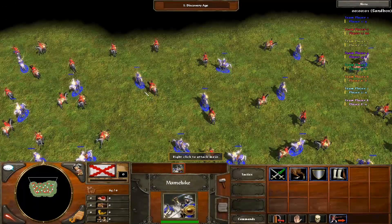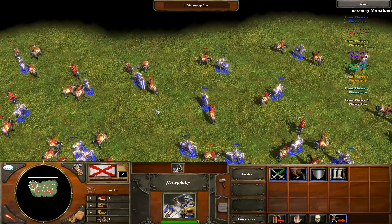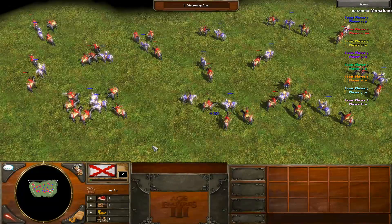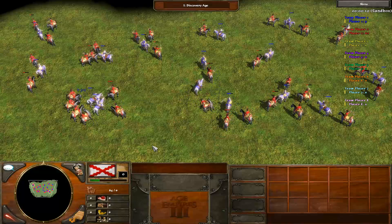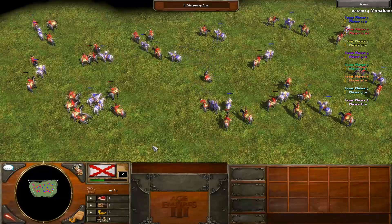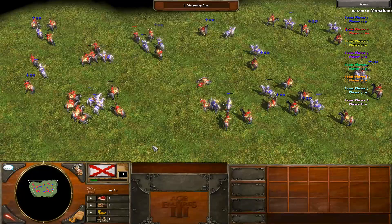However, as you can see here, the attack move will make all of your selected units immediately target the closest enemy unit to them. This time, my units are not bumbling around into each other, taking damage, and are instead efficiently straight into doing damage, which is what you want them to do.